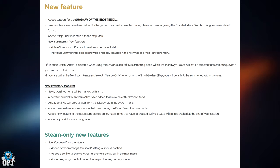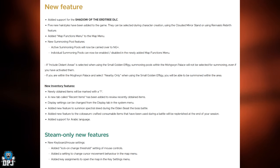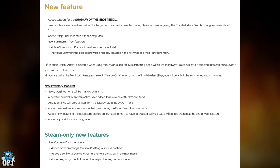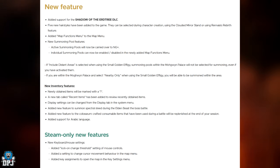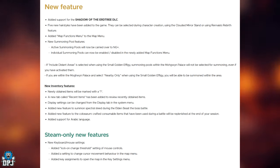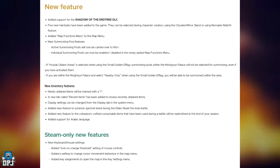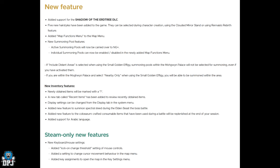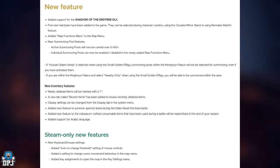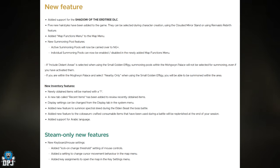New inventory features: newly obtained items will be marked — that's pretty cool. I hated this before when you got a new weapon and couldn't remember which one you just unlocked. A new tab called 'Recent Items' has been added to review recently obtained items. People display settings can be changed from the display tab in the system menu. Added a new feature to summon a spectral steed during the Elden Beast boss fight — that is incredible! You can summon Torrent in the Elden Beast boss fight. Also added new features to the coliseum: crafted consumable items used during a battle will be replenished at the end of your session.